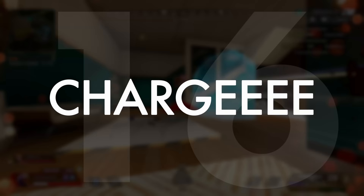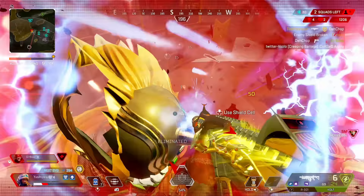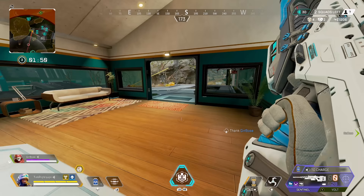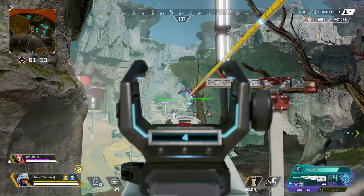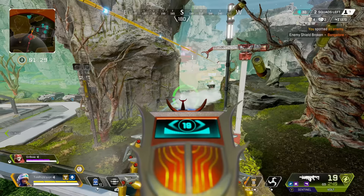Both the Rampage and Sentinel now function slightly differently with their charge-up features. The Rampage will never lose a charge unless you are actively firing it, which is great for extending its use and not wasting its power. The Sentinel seems to lose its charge a little slower right after charging, which is more friendly when opening a fight if you charge it up slightly early. Both guns now also let you charge up before the current charge runs out, so you don't have to wait or waste rounds to reset the charge.